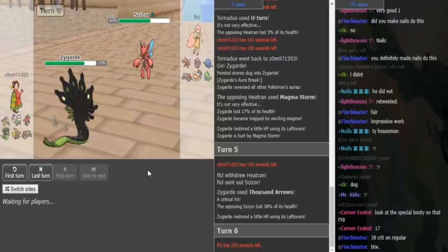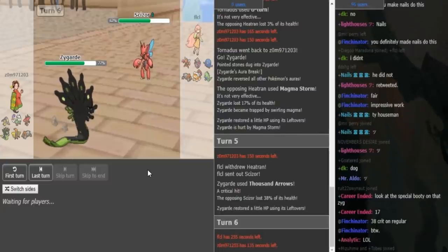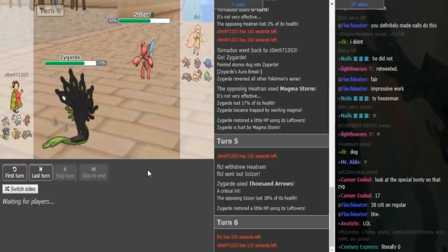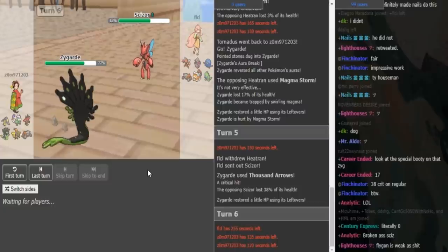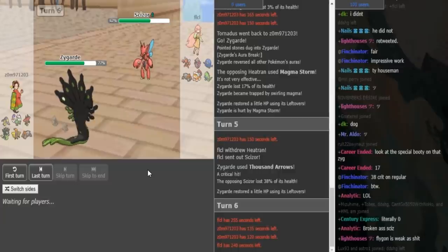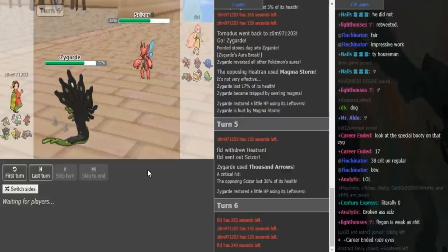He Thousand Arrows and gets a crit, which is a bit annoying for FLCL, because FLCL probably wants to Mega here and get off a U-turn to get his Breakers in. The play for Zomok is either switch in the Heatran or Torn, or click Glare. FLCL went Scizor, knowing that it can eat up the hit. I think going Landress would have been fine as well, but a crit on the Landress would have sucked obviously.